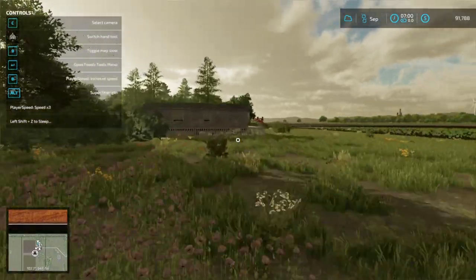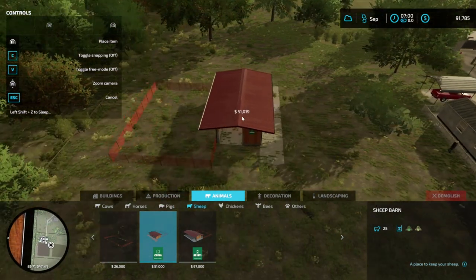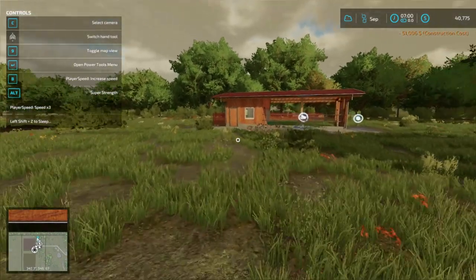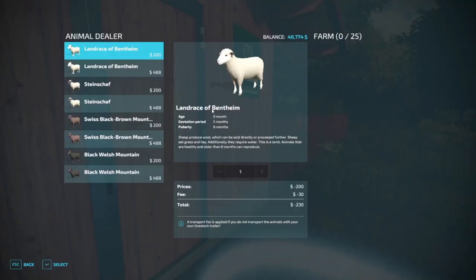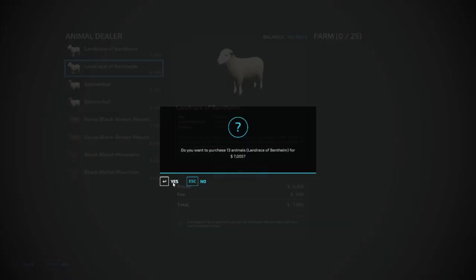Alright, the pen is $51,000 to place. It can hold 25 sheep, so we'll just go ahead and buy half of them. That way in about five months we'll be full and we only had to buy half of them. So we'll buy 13 sheep for $7,005.